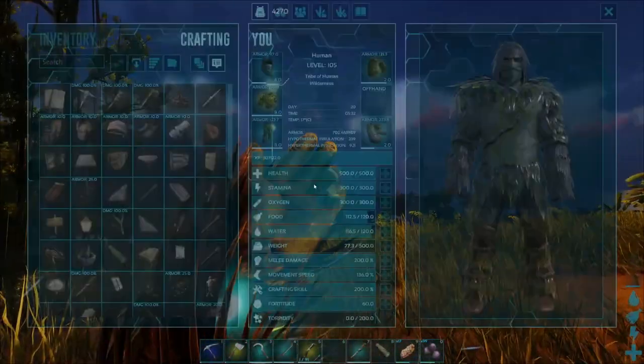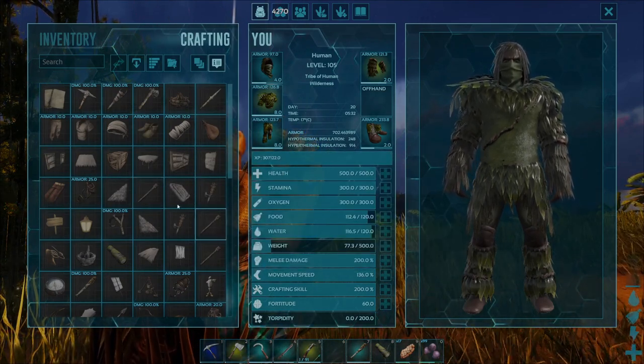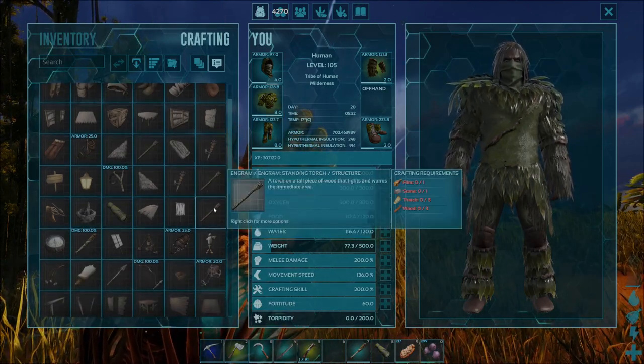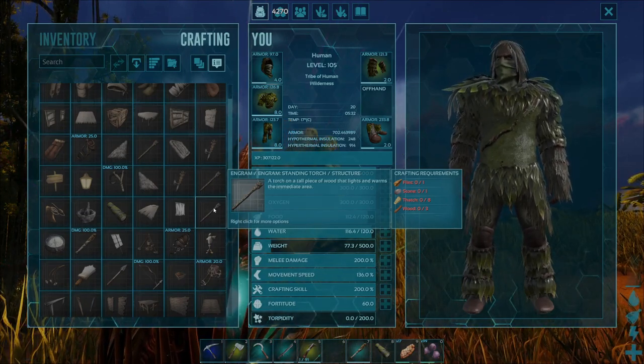Now that we've unlocked that, come into your crafting menu so we can check out what we need to craft this item. The Standing Torch actually takes one piece of flint to craft, one stone to craft, eight thatch to craft, and three pieces of wood as well.